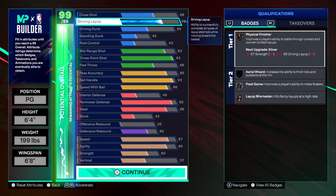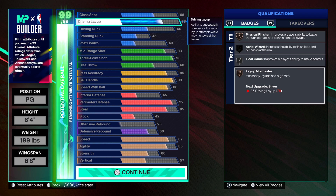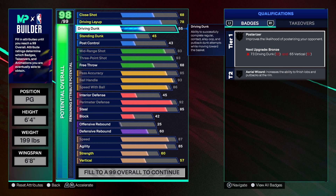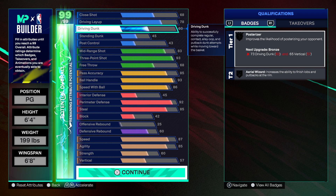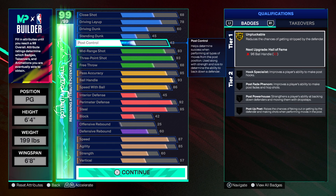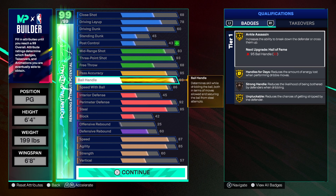78 layup — that's enough to get Float Game silver. With strength, you get Physical Finisher because you're going to be pushing kids out of the way. Layup Mix Master — basically for hop steps, euros, whatever. Driving dunk I went 60; you could probably go 55 but I'm not sure yet. I always do 60 just to be safe. 45 standing dunk is self-explanatory — you get the dunk packages at 45 standing dunk so you can actually do standing dunks.